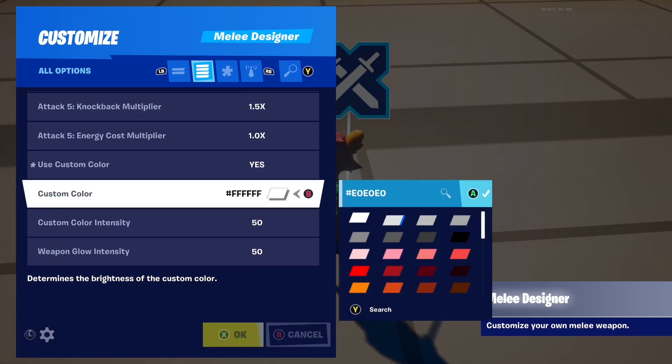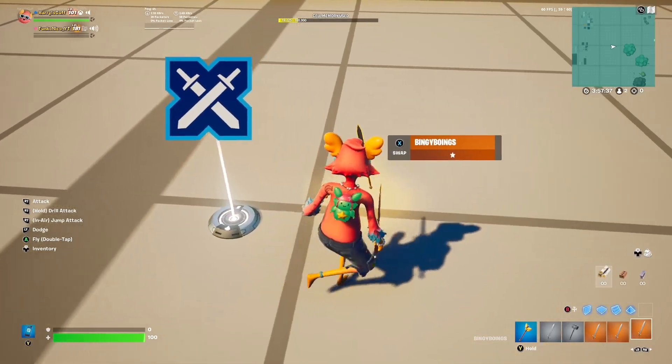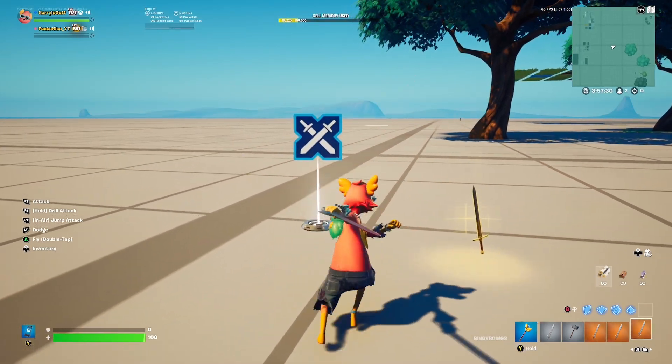You can also change the colour and the glow, and also how fast it attacks. Overall this is a big game changer for Fortnite Creative and it's probably going to impact it a lot. Anyway, let's go into the next part of the Fortnite Creative update.